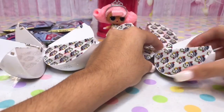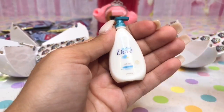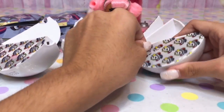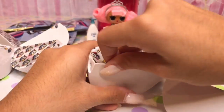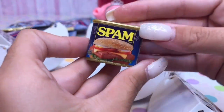Let's crack these open. Looks like we got baby dove lotion — keep her skin nice and soft. Let's open another one. Looks like we got her some dum-dums. Let's open this one now. Looks like we got her checklist, and we got some spam.